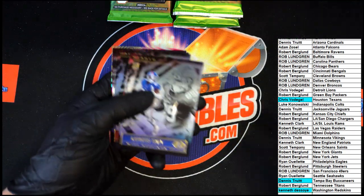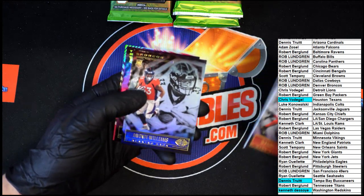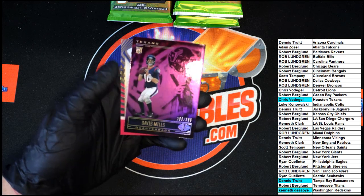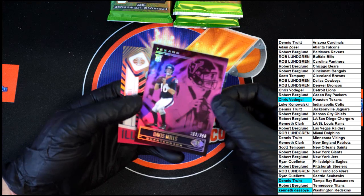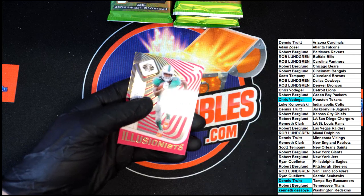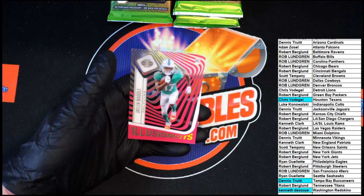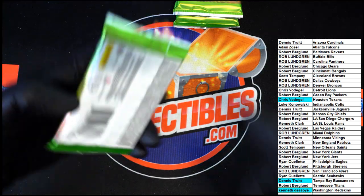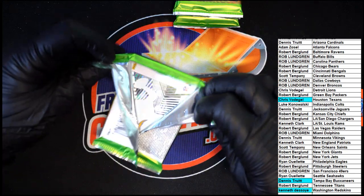Next pack. DeAndre Hopkins, Javante Williams, another Mills — 266 of 399. Purple looks pretty nice on there, 266 of 399. And then on the other side we have Waddle rookie card on the back — very nice. I like the clear acetate cards quite a bit.